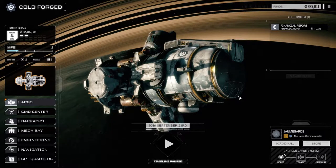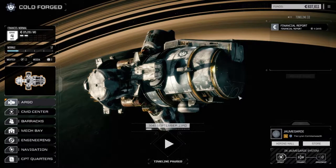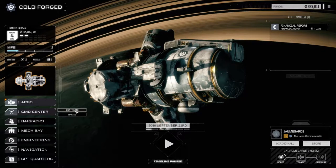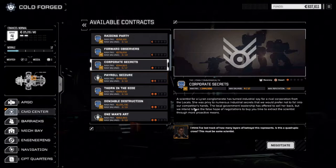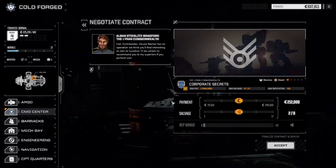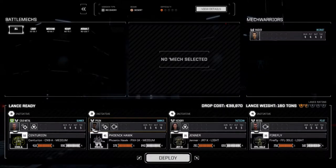Hey everybody, welcome back to my next episode of Roguetech Cold Forged. We're still at Jam Guard here and we're going to take a mission — we just arrived last episode. We're going to pull off a quick mission before the end of the month. I want to do Corporate Secrets, a recovering mission in the desert for some good salvage. We do have enough money to make it through, so we're going full salvage. Going to accept this and deploy with our standard lance.